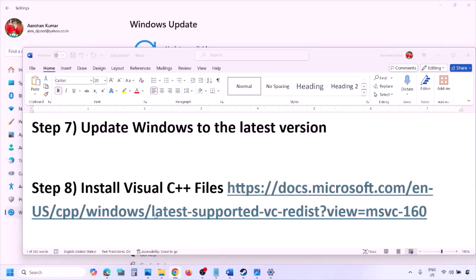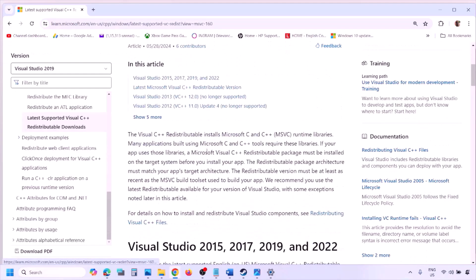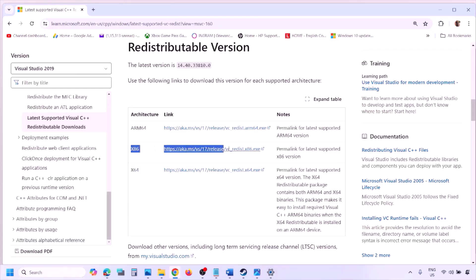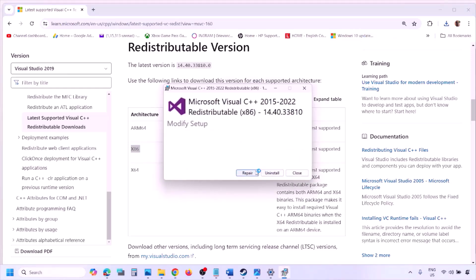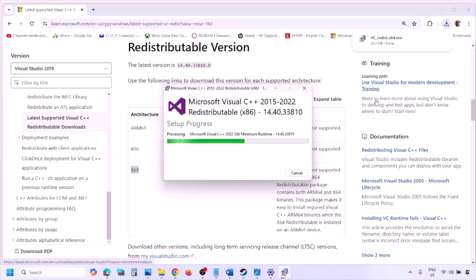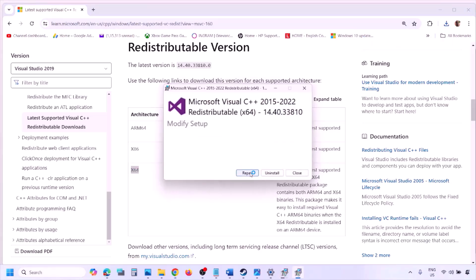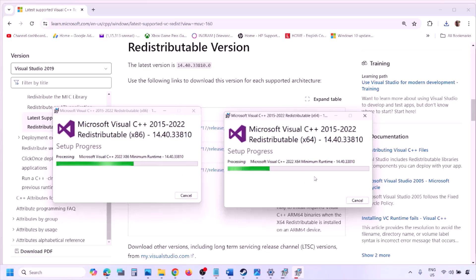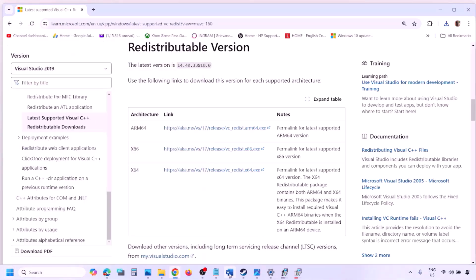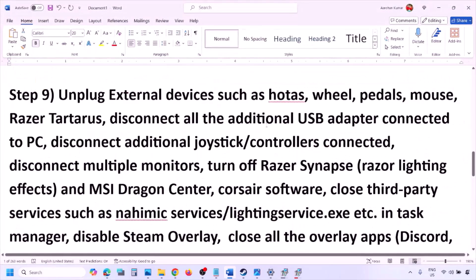Install the Visual C++ redistributable. Copy the link provided in the video description and open it in a browser — it will take you to the Microsoft website for Visual Studio 2015, 2017, 2019, and 2022 redistributables. Download and run both the x86 and x64 versions. If you see a Repair option, click Repair; otherwise click Install. Once both are installed, restart your computer — the restart is required — then launch the game and check.